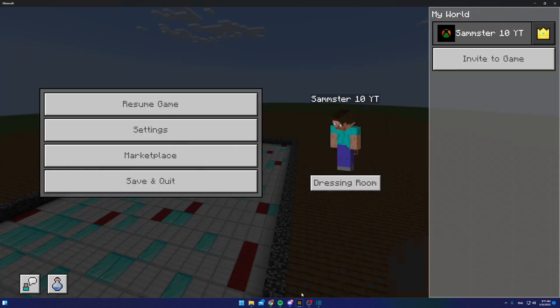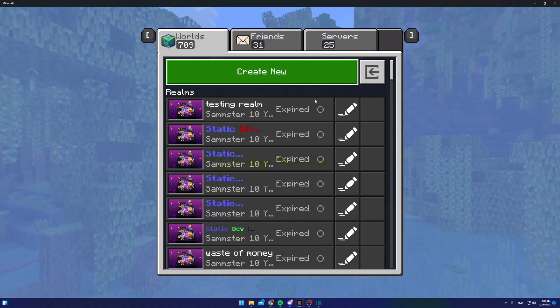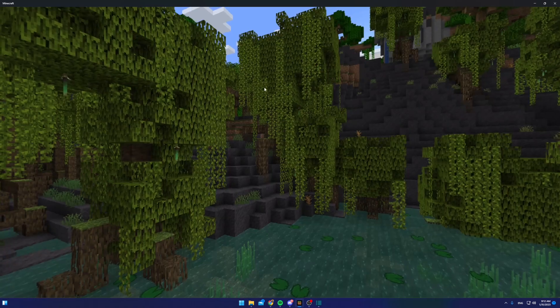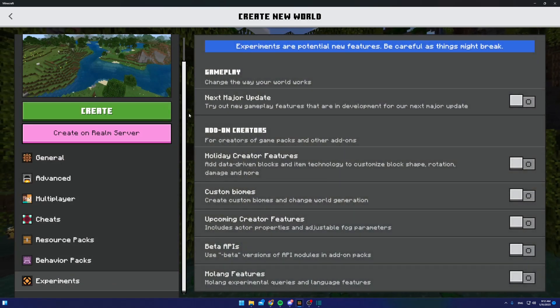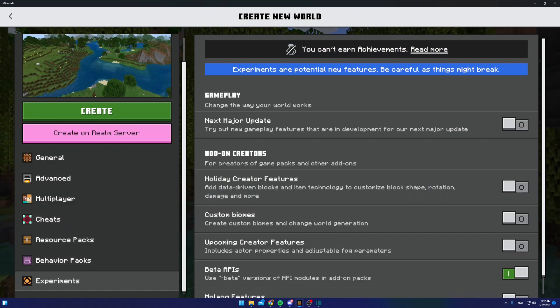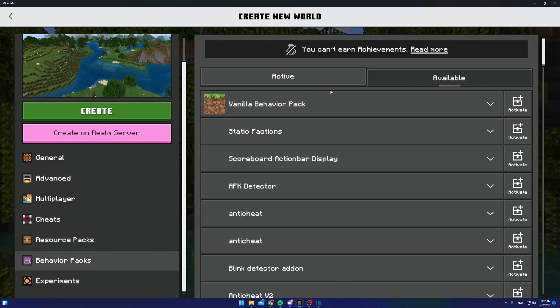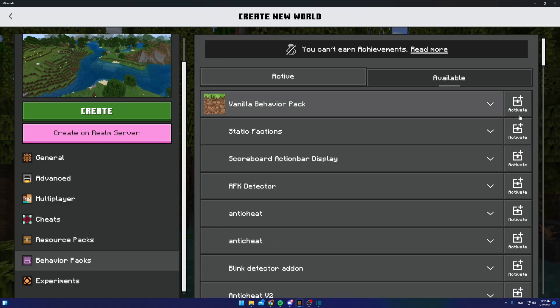Once downloaded, just double-click it or install it however you like, and it will appear in-game. One important thing: when creating a new world or using an existing one, go to Experiments and enable the 'Beta APIs' feature, because the pack makes use of one of the beta APIs. Turn it on, apply the pack, create your world, and everything will be applied.